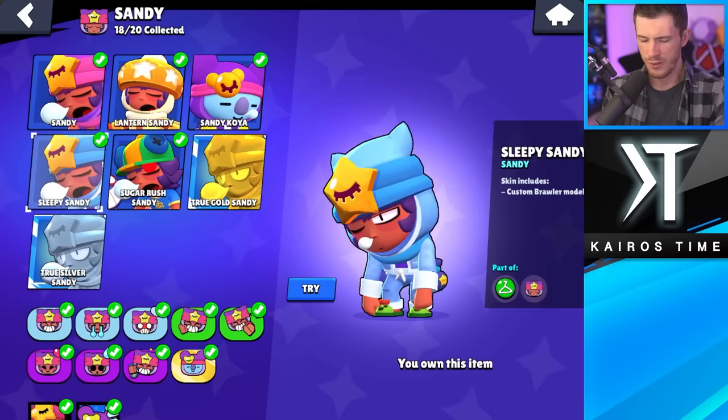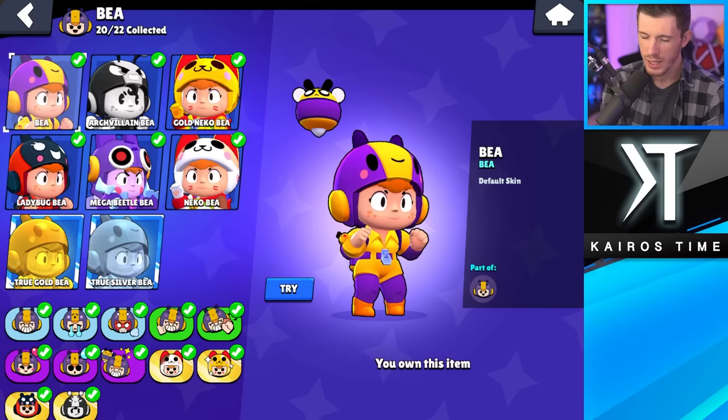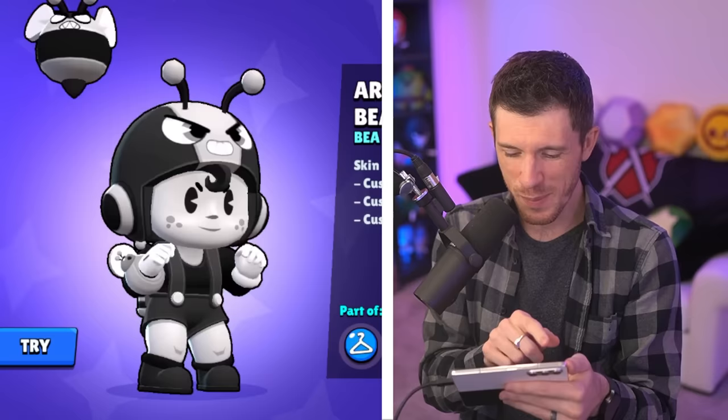It feels kind of cheap to pick Sleepy Sandy as my least favorite because it's only 29 gems, but it's my least favorite. And my favorite Sandy skin is Lantern Sandy — this is cool. Least favorite Bea skin — I'm going to go with Gold Neko Bea. I actually like Neko Bea more than Gold Neko Bea, and this one's more expensive. And for my favorite Bea skin, I'm going with Arjvillain Bea.